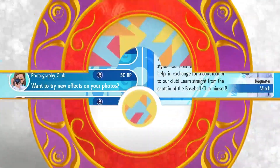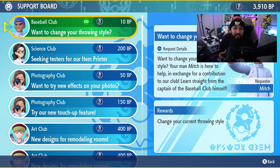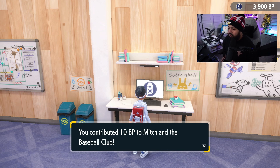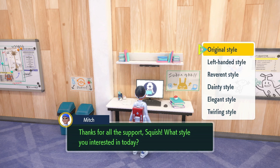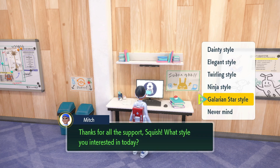Tell me in the comments which one is your style and what throwing style you're rocking right now. I personally have the smug style, but hey, there's no wrong answer here — whatever style you like is the one you should be rocking. Let's go talk to Mitch and look through all the different styles. So the first one here — we have original style, left-handed, reverent, dainty, elegant, twirling, ninja, and Galarian Star style.